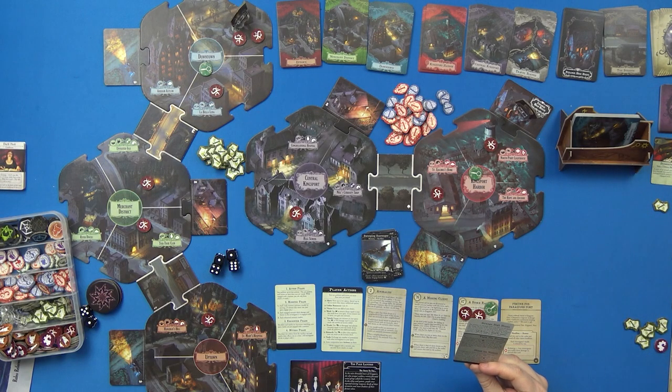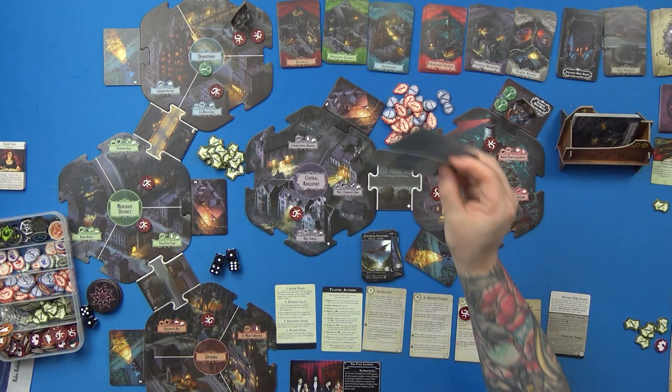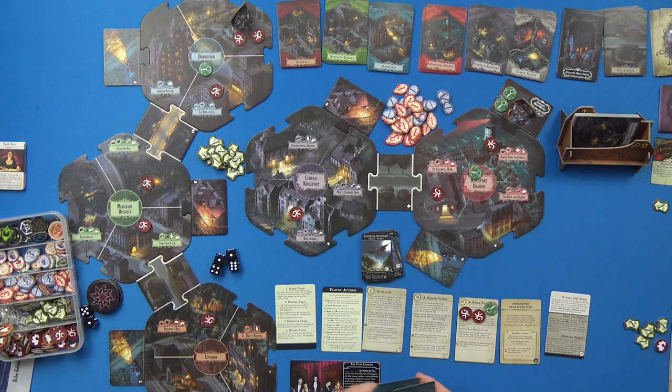Carson at the Strange High House: 'The woman on the path tells you all about the things she saw in the town below — spawn one clue.' Checking the rulebook: to resolve a spawn clue effect, take the top card of the event deck, place a clue in the indicated neighborhood, and shuffle the card into the top of that neighborhood deck. So Downtown gets another clue. And a second clue goes into Central Kingsport.